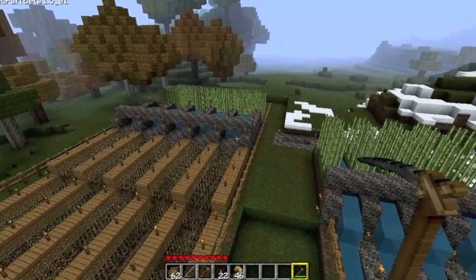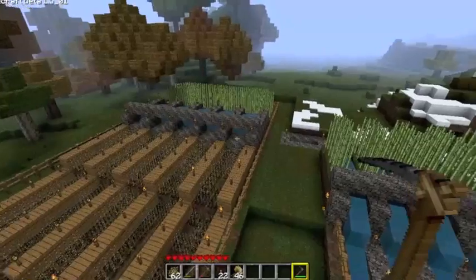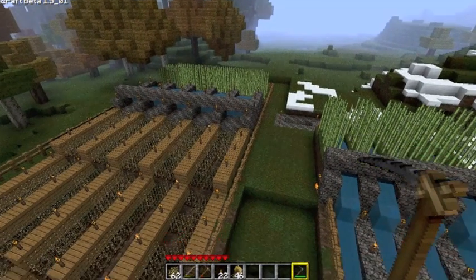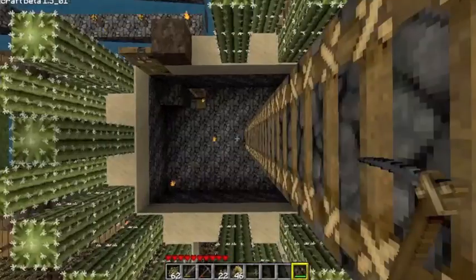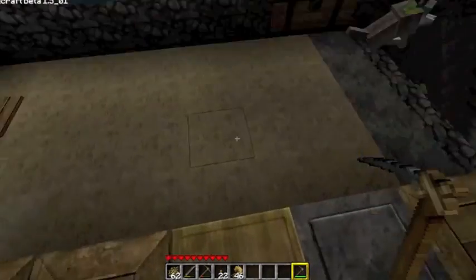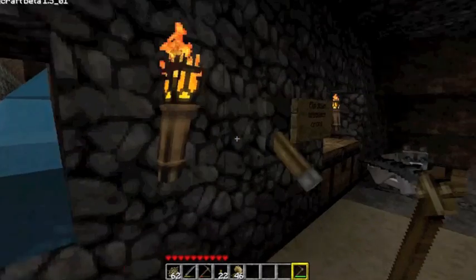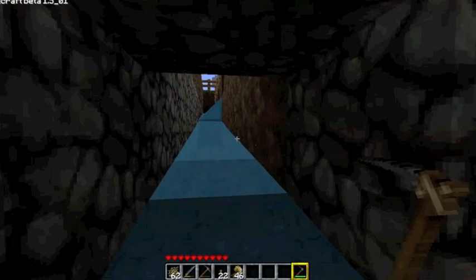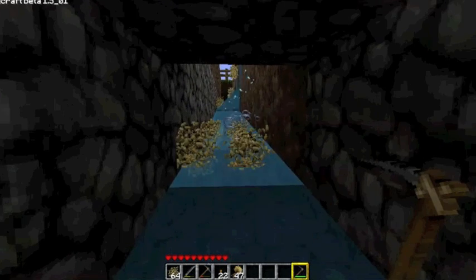Underneath those wooden planks is running water so that way the dirt gets moist and the stuff grows a little faster. This one has two blocks wide which was kind of a pain to do with redstone but I still did it. I like this one a lot better because I actually made the little collection part to be inside of here. That just made the water update so a bunch of stuff will just start pouring down here.